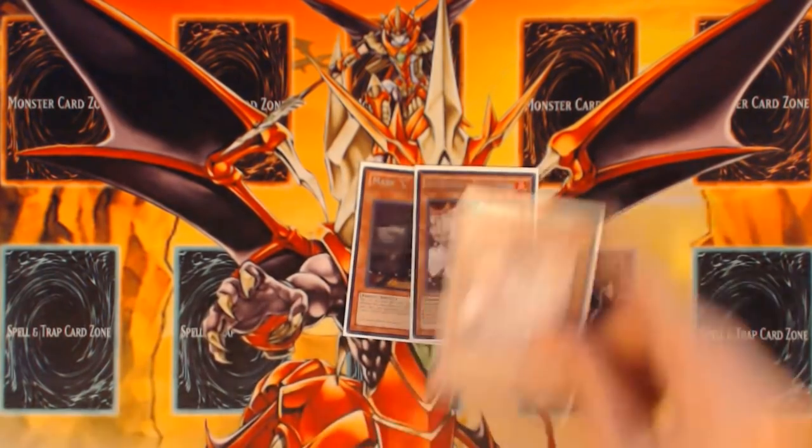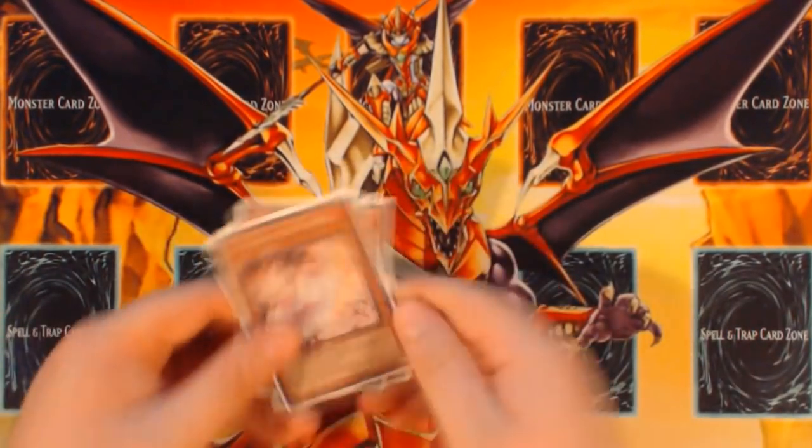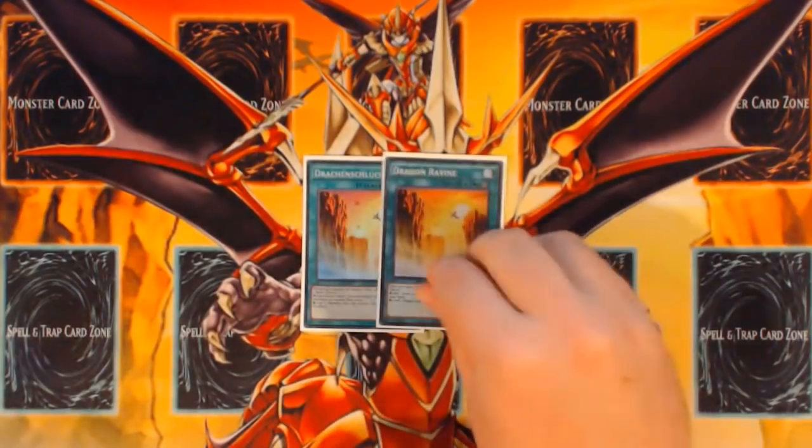One Maxx C and two Ash Blossom and Joyous Spring for hand traps. We're not playing DD Crow like the previous build because, again, we lost Norden. Norden with Instant Fusion was essentially two combo pieces in one, making combos much easier to access — you could have bulk monsters in hand to trade for DD Crow. Now we just don't have that luxury; we want to commit all monster resources in hand to building our board by searching multiple Garudas and similar lines.